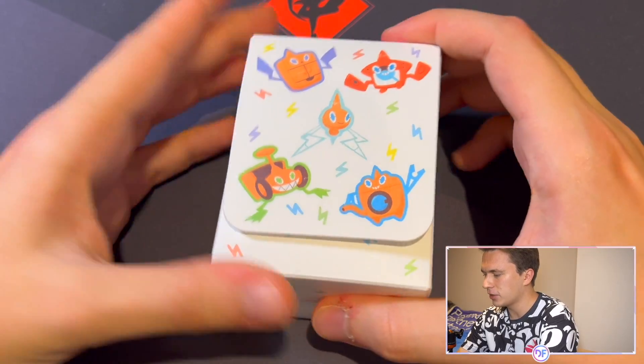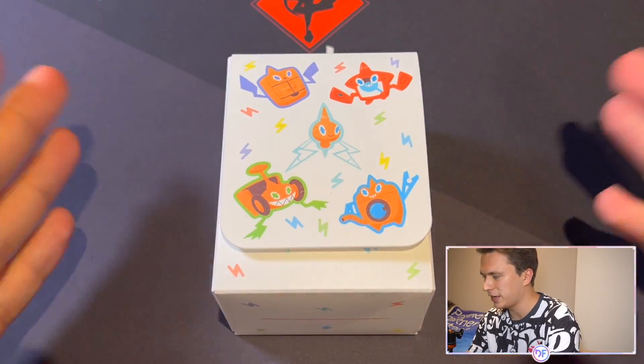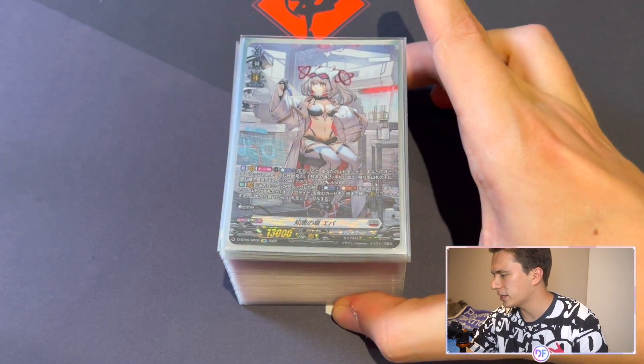Especially for those of you playing in the English format, it's going to be a completely different experience, because the information is kind of already going to be out there. You've had a lot more time to look at the Japanese results and see what's actually good and what is topping. So for my fellow Eva mains, it's going to be an even bigger uphill climb compared to what I had to go through in Nagoya. But let's get into the deck profile, using this lovely Rotom deck box, which I think is very fitting since this is sort of the researcher's deck.